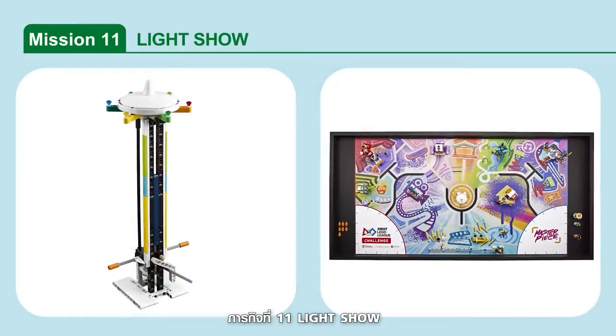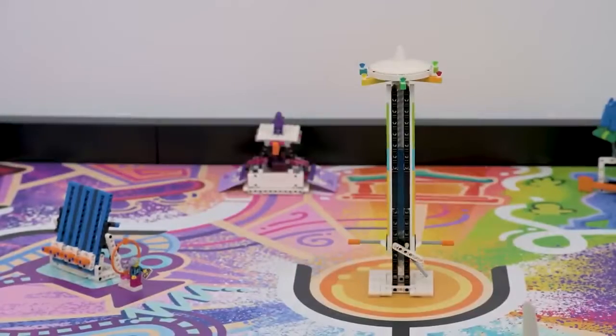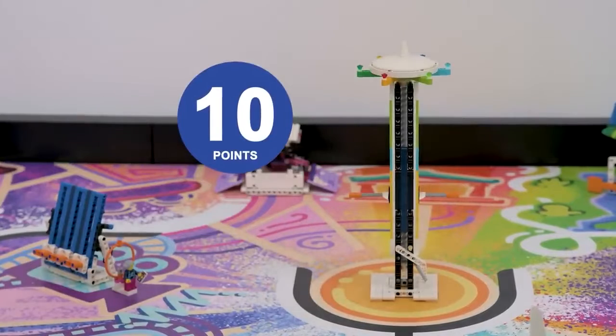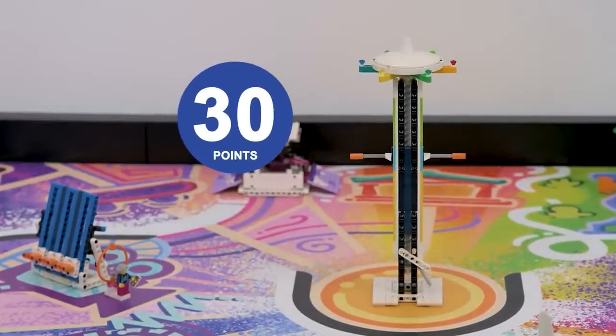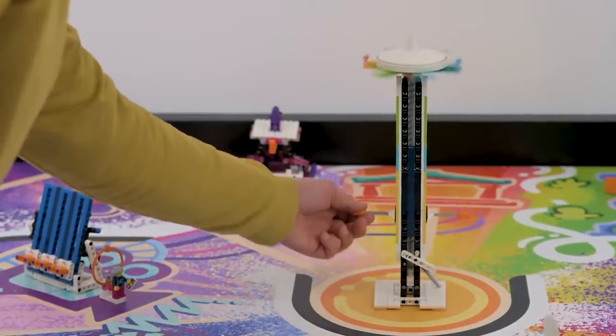Mission 11: Light Show. Trigger the light show on the tower by raising the handles. Points are scored based on where the light show's white pointer lands — within the yellow, blue, or green zones.